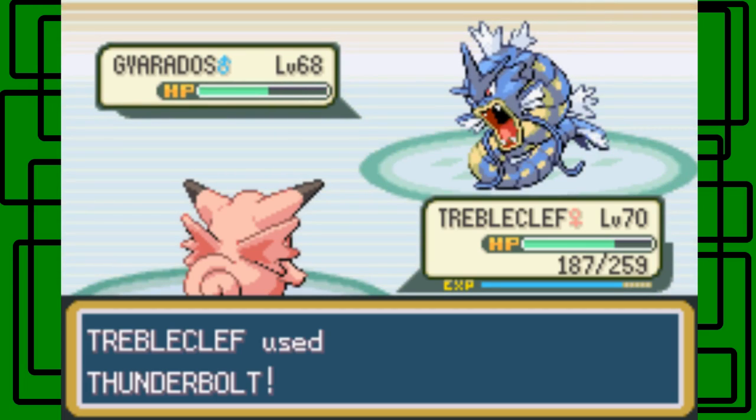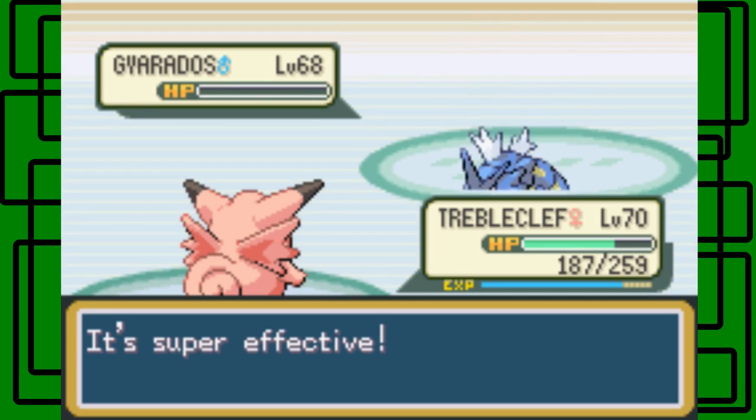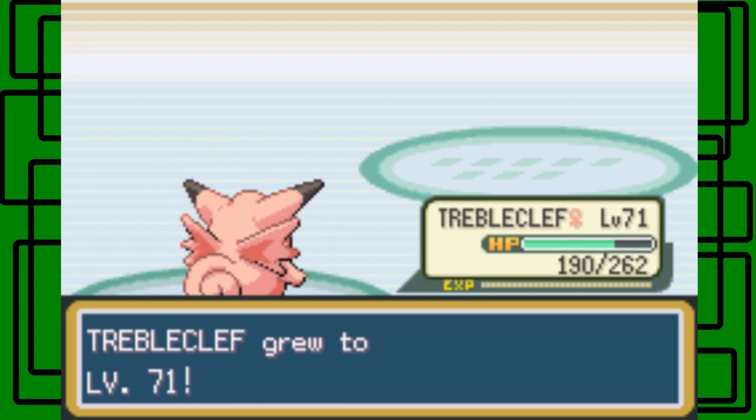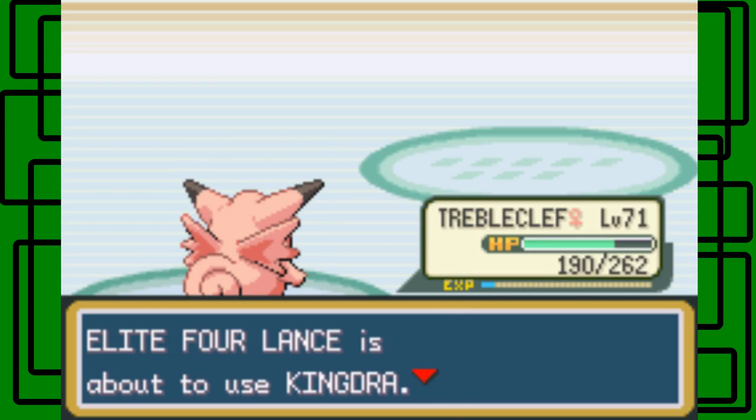The Thunderbolt hits and it does knock it out — awesome! Triple Cliff is on level 71. Kingdra is next.